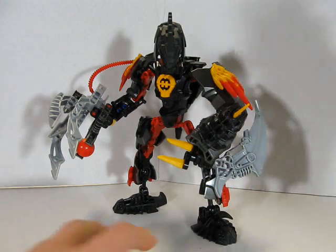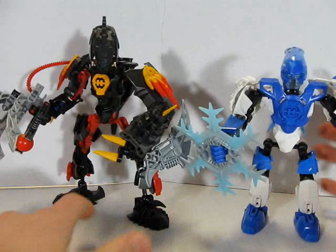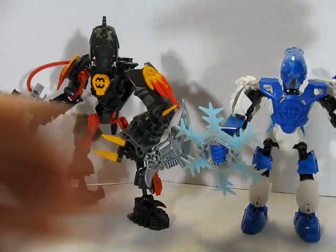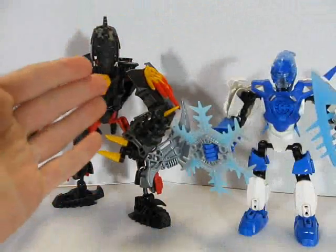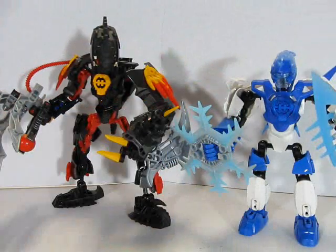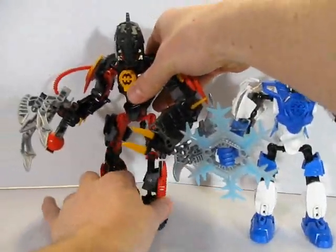But here he is with his little brother, as he calls him, Jordan Life. Here's a comparison. As you can see, he is pretty much two heads taller than him if you stand him up all the way.